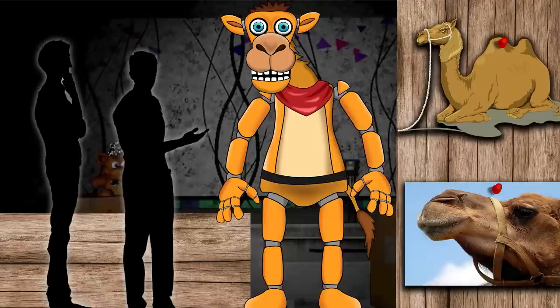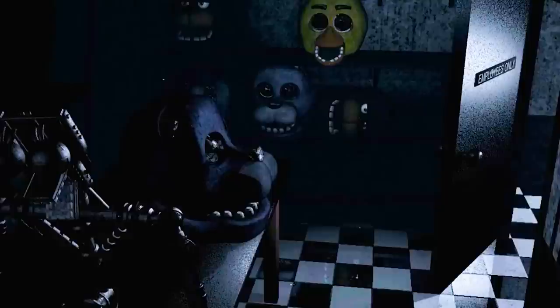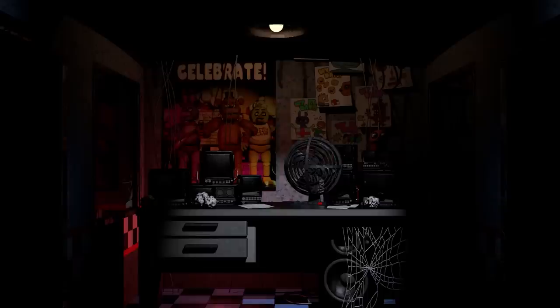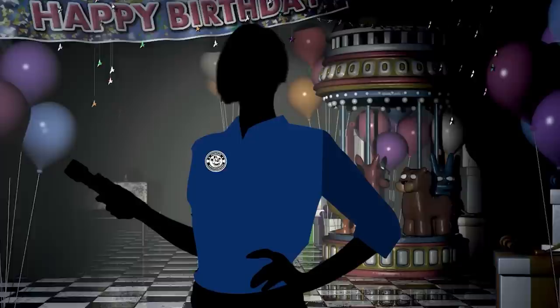The first character we were introduced to was Corey the Camel. Corey was the Desert Diner's most popular animatronic, but unfortunately when him and his other robotic companions got left alone in the pizzeria for one month, Corey suffered a major malfunction that made him twitch and move for over a month. All this movement on the abrasive sand withered away all his skin from his metal body. Corey eventually blamed the Night Guard and set out to seek his revenge. Our Night Guard character did their best to fend off his attacks and survive through the night.